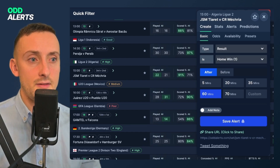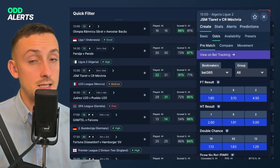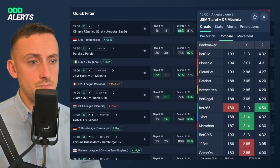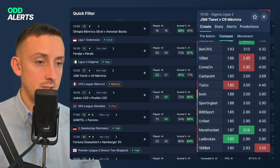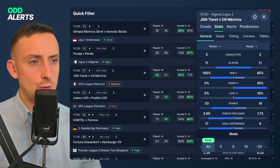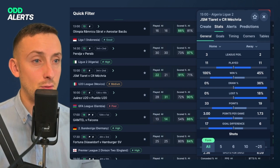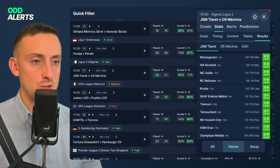So we'll look at this game in Algeria — it's third against second — which qualifies because the home team is not bad at all. If we look at the odds it is exactly 1.80 on Bet365. We can do a comparison to see what else is going on — the best is going to be 1.95, just under evens on Ladbrokes. The first thing that stands out is that they've won 100% of home games.